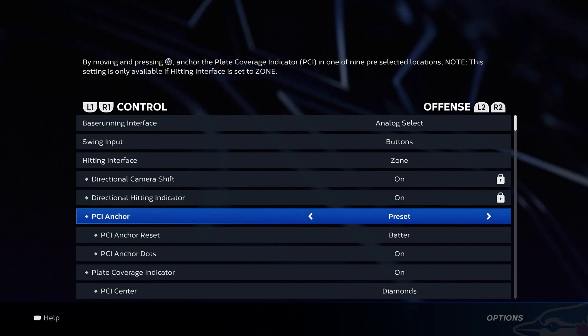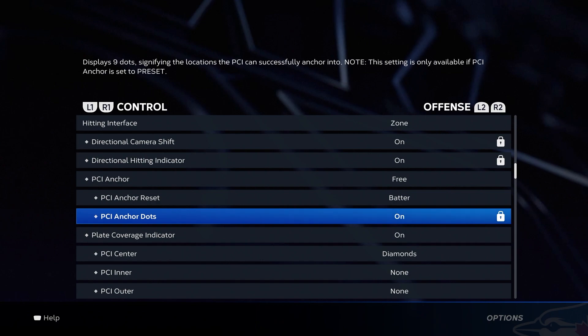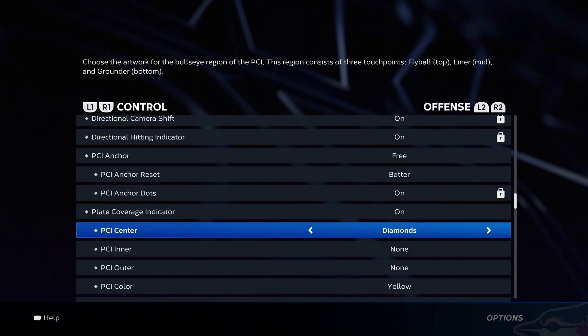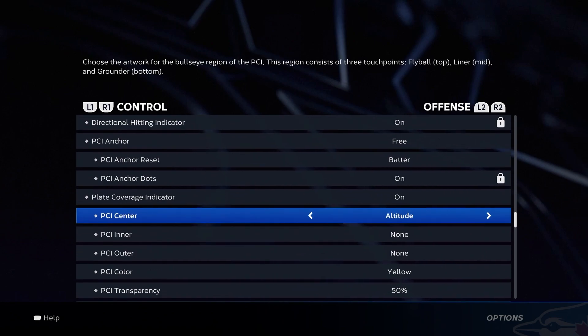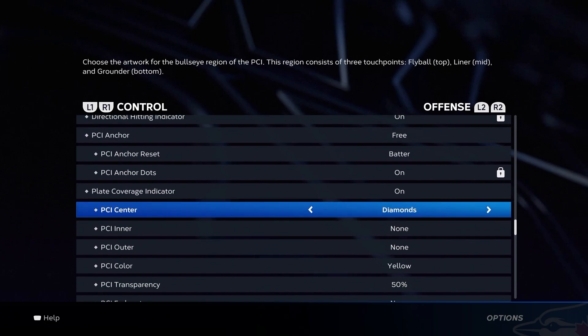PCI anchor: put it on free. I'm going to talk about that at one point in this video, but trust me, put it on free and we will talk about it. PCI anchor: keep it on — we'll talk about it. Play coverage indicator obviously needs to be on. PCI style is personal preference only. For me, yellow diamonds at 50 has been the best for a competitive experience. For battle royale, I've been enjoying just using the bat. Nothing wrong with using wedge or starfighter or basic anything, but my biggest recommendation is using either one or both of these two.